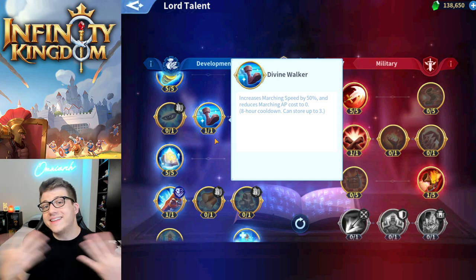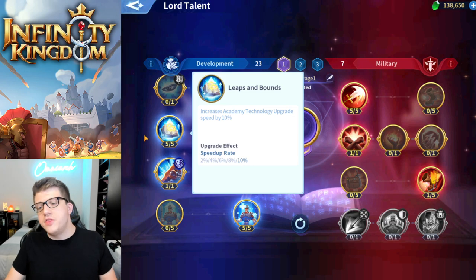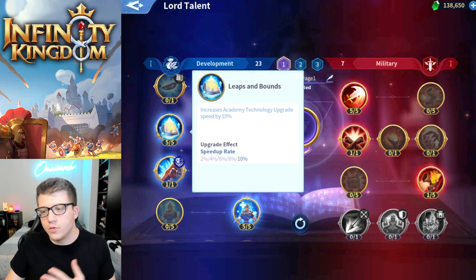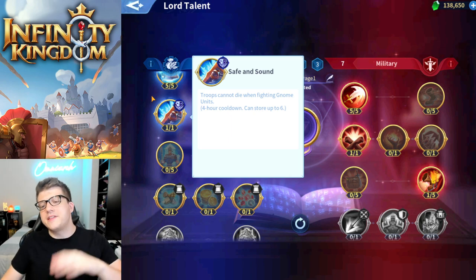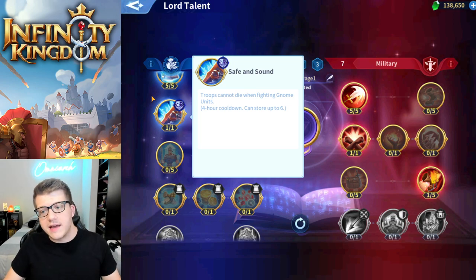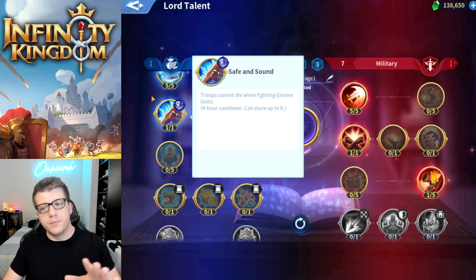After that, go for Leaps and Bounds — basically the same as the first talent but for research, giving 10% research speed, which is incredible. Then Safe and Sound is very important. By the time you get there you'll be pretty far into the game. Safe and Sound makes it so your troops can't die when fighting gnomes, meaning you can fight higher level gnomes every single day — at least for the first six — which maximizes your rewards.